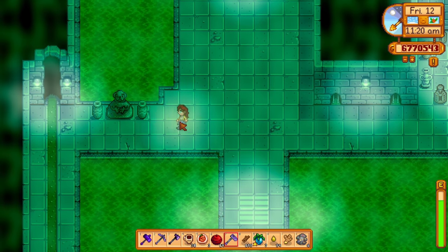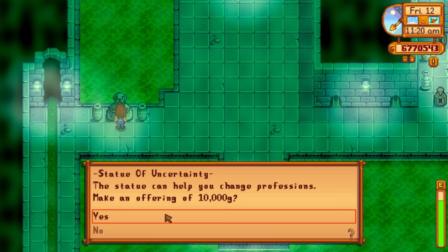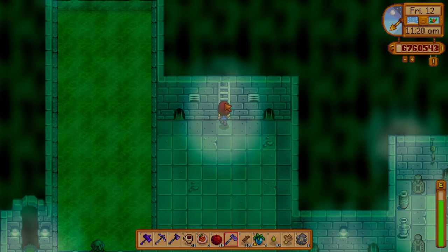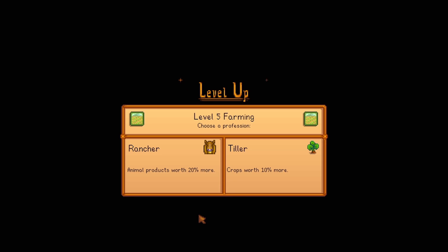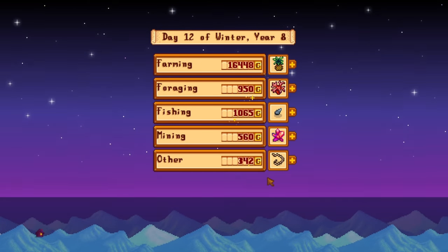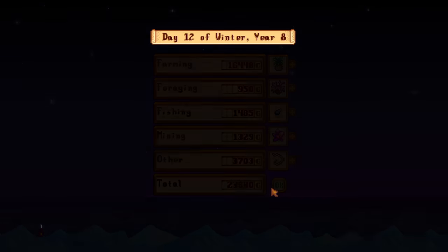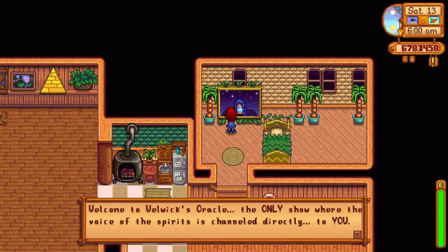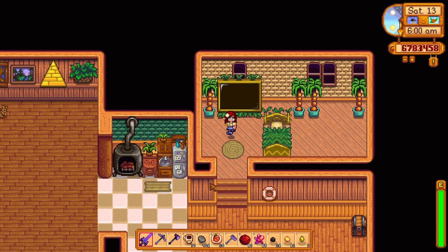Next, you will need to change your profession. To do this, go into the sewer and interact with the dog statue, then choose to reset your farming skill. This will cost you 10,000 gold, but it will make it much easier to complete this challenge. When you sleep, you will get to choose your professions again. For level 5 farming pick Tiller, and for level 10 farming pick Agriculturist. This makes crops grow 10% faster, and paired with deluxe speed grow, your crops will grow so fast that this challenge becomes really easy. When you are done, don't forget to change your farming profession back to what you had.